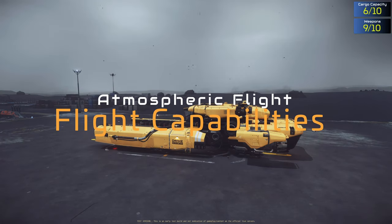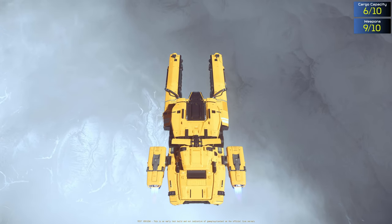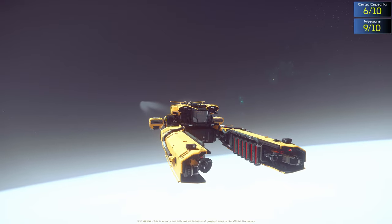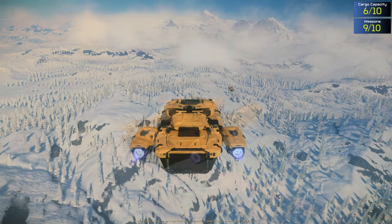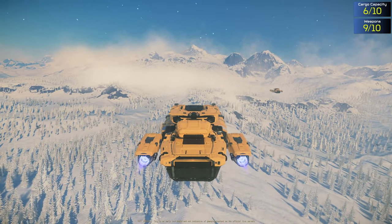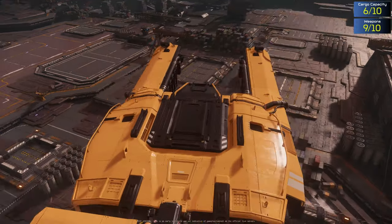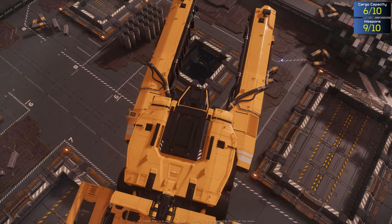The Drake Vulture is primarily designed for spaceflight and its performance in atmospheric flight is not its strongest feature. It is relatively small and lightweight, which means it can achieve a reasonable level of speed and maneuverability in atmosphere, but it is not as fast or agile as ships designed specifically for atmospheric flight. The Vulture's boxy shape and exposed engines make it less aerodynamic, causing drag and reducing speed and maneuverability. Its thrusters are also optimized for spaceflight, making them less effective at providing lift and propulsion in an atmosphere. Overall, while the Vulture can fly in atmosphere, its primary focus is on salvage operations in space.